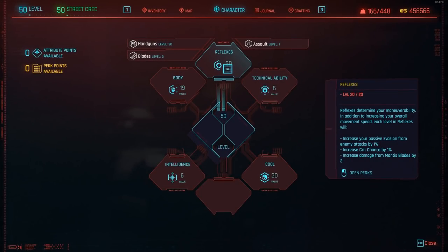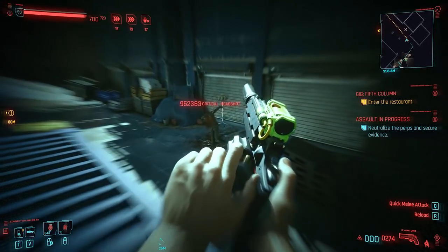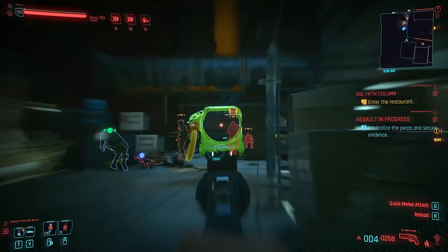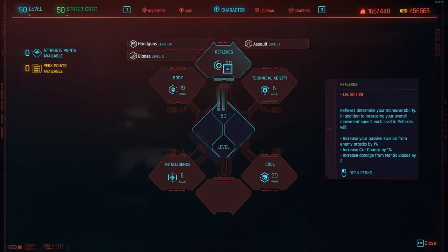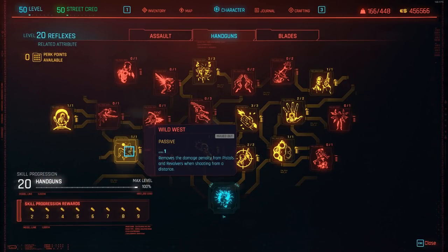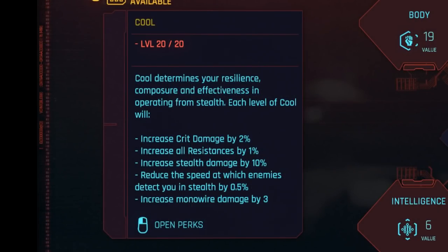Moving on to attributes and perks — let's start by looking at where you should invest your points. This build is very flexible, so you could technically have a stealth crit handgun build while also going into melee, or go into the body attribute for health and carry weight bonuses. In classic rogue style, we'll be aiming for a maximum of 20 points into both Reflexes and Cool, with the rest divided however you like. We'll mainly invest in perks within those attributes, taking full advantage of the crit damage, crit chance, and stealth damage bonuses you get for maxing them out.